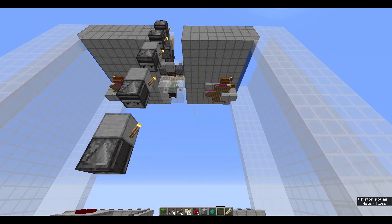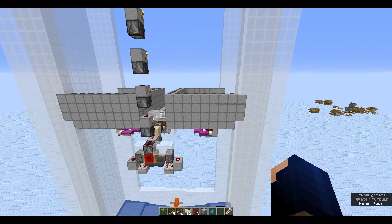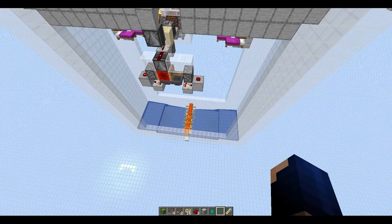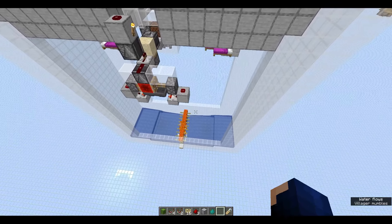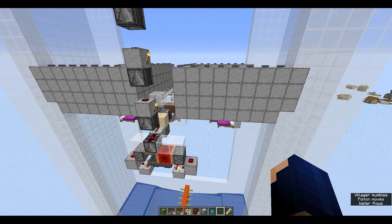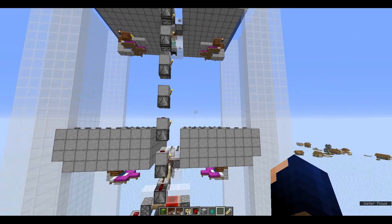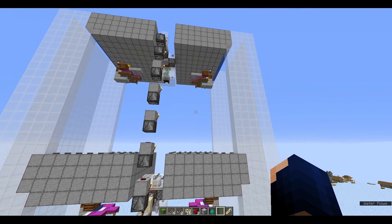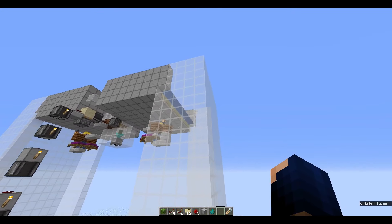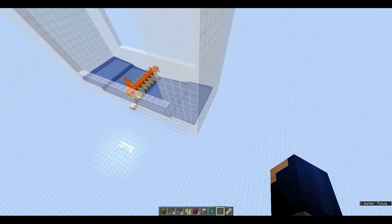This farm averages 1030 iron an hour. I got numbers like 1031 and 1032 across seven separate one-hour tests, so I'm averaging it out at 1030 an hour, which for this design is pretty good. You don't technically need the outer walls either — you just have to extend your catch platform out about three blocks on either side and two or three blocks forward.